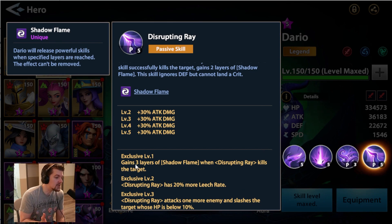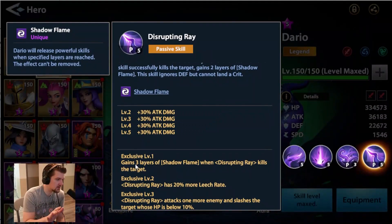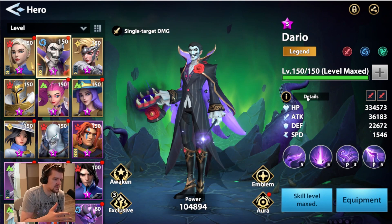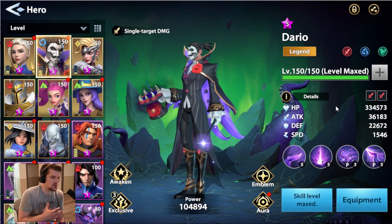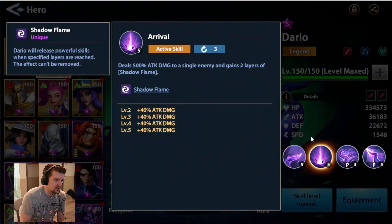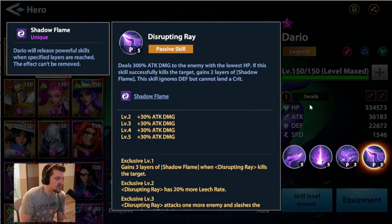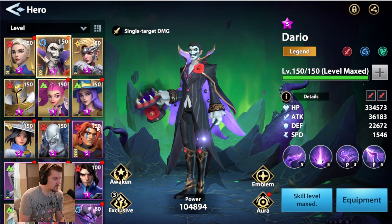Exclusive 1 feels really necessary because you gain 3 layers of Shadow Flame when Disrupting Red kills the target, but normally you'd only gain 2. It becomes so much worse without his exclusives. Even if you eventually exclusive him, I don't think you're going to be that impressed. He also takes a ton of gear — you're going to want speed, attack, crit rate, and crit damage. He's an okay nuker but there's so many other nukers I would choose besides him.